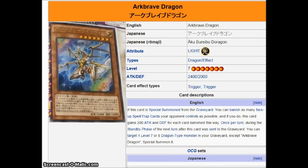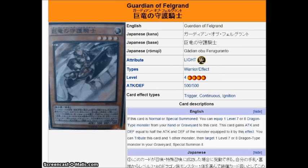He also gets this effect from being detached as Xyz material. This thing is really good, although I think it's going to be competing with White Spirit Dragon for deck space. I don't know how many of these I would run, but it's a really good card — I like this thing a lot.